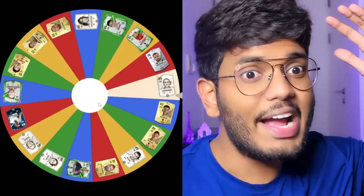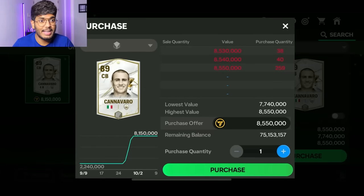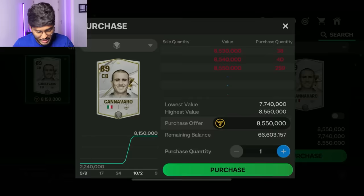It's time to spin for the center back position. There are lots of bad ones but also very good ones. Hopefully we get the better ones. Oh please be Cannavaro — and Fabio Cannavaro is the first center back we are supposed to use in this team. Let's go and purchase Cannavaro for 8.55 million coins. I'm going to put in a bid and hopefully we get him as quickly as possible.